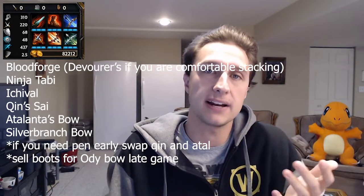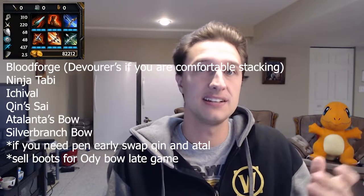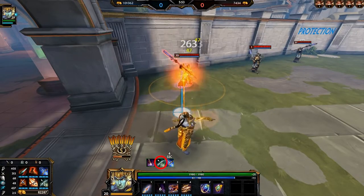The build I recommend for Rama is going to be on your screen now, and it is the meta hunter build. This is the build that has dictated the hunter meta, and it's the reason we don't see gods like Chiron in the pro league. This gives you the most tank shred, the most objective damage, and you're still relevant when fighting a squishy. The reason it's so good is it turns your second ability away from an attack speed steroid and into a power steroid. With Silver Branch Bow, whenever you are above 2.5 attacks per second, you convert that additional attack speed into power. So your attack speed steroid second ability just straight up increases your attack power. That is why we build this on characters like Artemis and Chernobog.